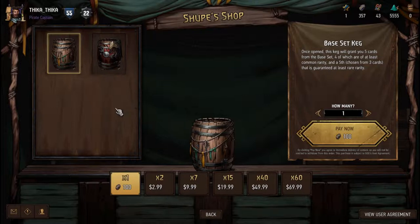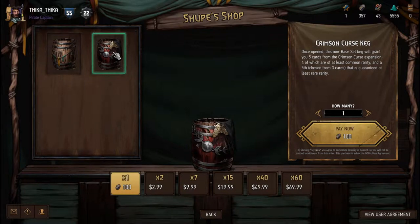One more thing I'd like to add is that from time to time, you will notice special variants of these barrels added into the shop. These variants are not permanent and so they disappear after a specified period of time. The variants include, but are not limited to, premium barrels that contain premium cards only, special occasion barrels like expansion barrels that contain cards from a recent expansion like the Crimson Cast expansion, faction barrels that contain cards from one faction, and so on and so forth.